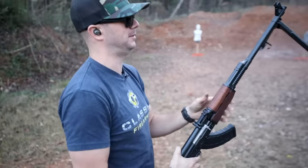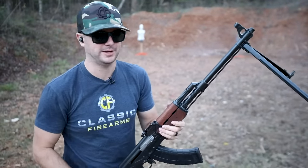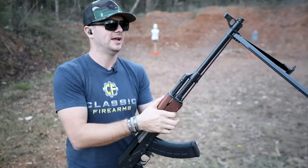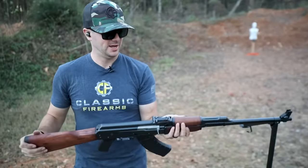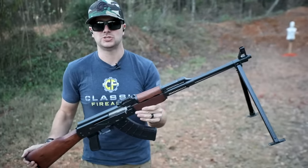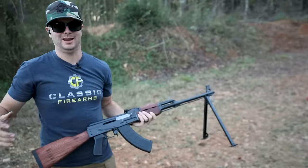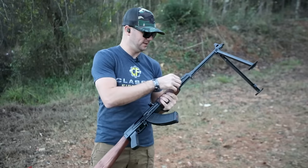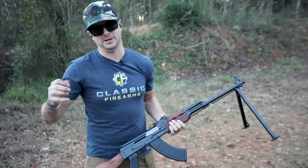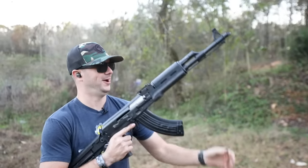With that nice heavy barrel and the 7.62x39 cartridge, the AK shoots very light recoiling — super easy to stay on target. That's why they were set up as light machine guns: you could have nice accurate suppressive fire and allow troops to move forward. Pretty sweet. Now let's grab the Zastava M70 and shoot that guy.